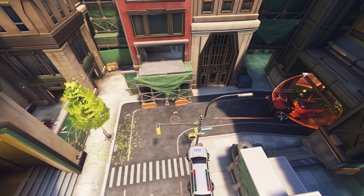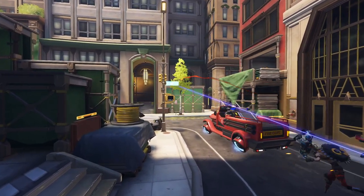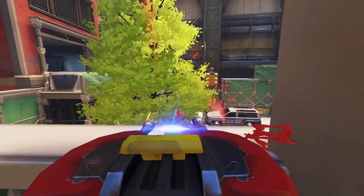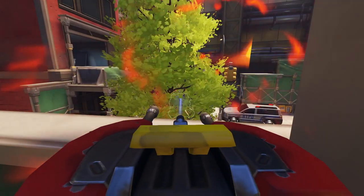Torbjorn is a character, for sure. Probably the best character in Overwatch when paired with his turret, of course, but only if you know where to put her. Here's nine spots. Get on with it already.